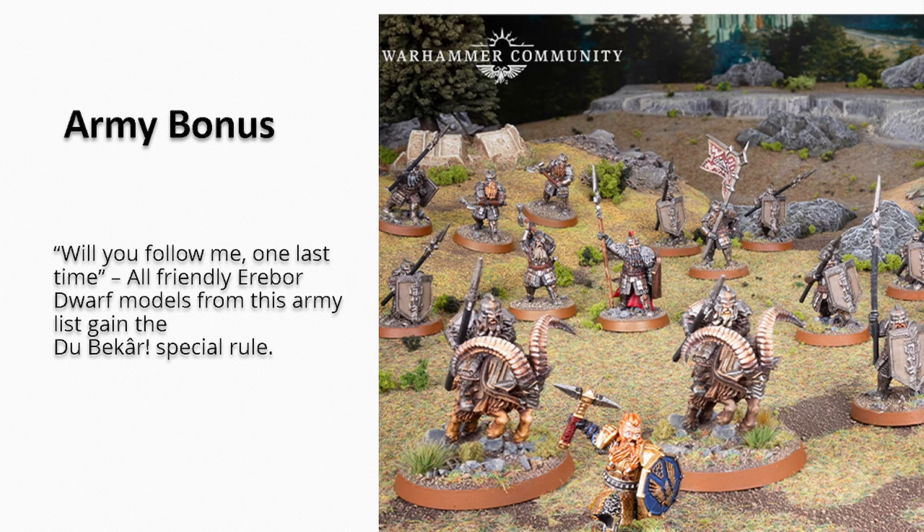The army bonus is 'Will You Follow Me One Last Time': all friendly Erebor Dwarf models gain the Dubakar special rule. If you're within six inches of Thorin Oakenshield or Old King Dain, you get a banner effect. If playing Erebor Reclaimed without Old King Dain, your Iron Hills dwarves won't have access — only the Erebor-keyworded heroes will benefit.